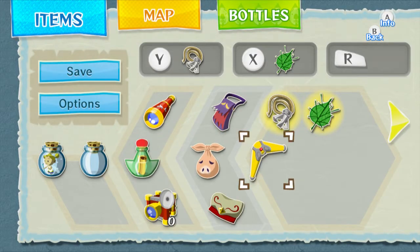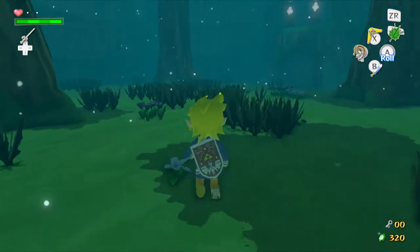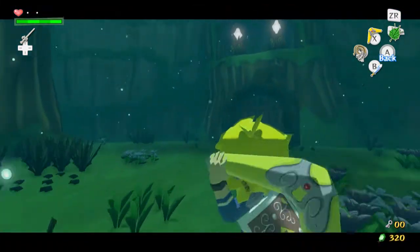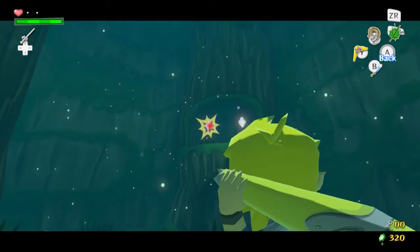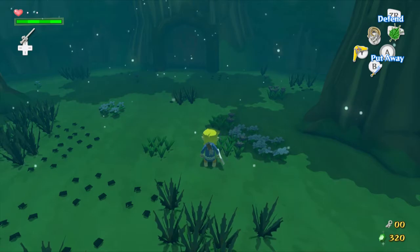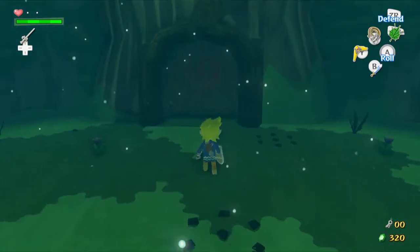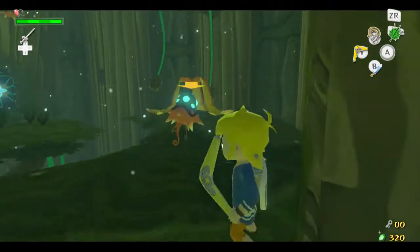Gonna equip that — I think I prefer the X button for that so I'll set it to the R button. I see those wide eyes up there — you've got to target them. I think I actually do prefer it on the Y button now, but I'm fine with the grappling hook being on the Y or X button. For the boomerang I do prefer the Y button. In the past I've had the grapple hook on the X button, not the Y button.